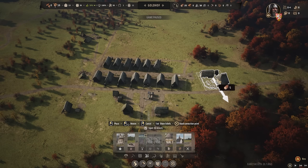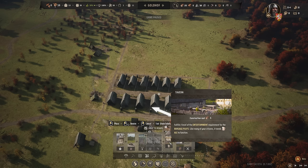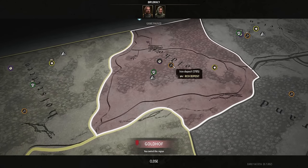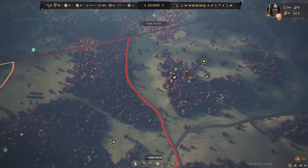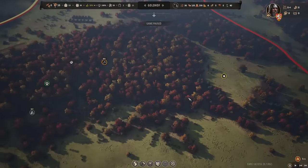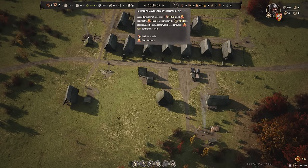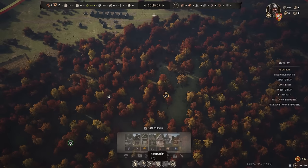It looks like we're going to need some ale — it fulfills one level of entertainment requirement for the burgage plots. Like many of your citizens, it needs ale to function. We have iron not too far from our house, and a good amount of stone and clay. This wouldn't be a bad spot to set up another town eventually. Our fuel is good, our food is good. It is time to start mining and making weapons. Let's get a mining camp down.